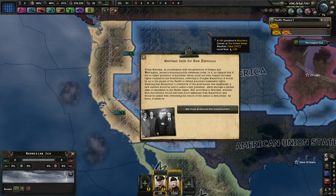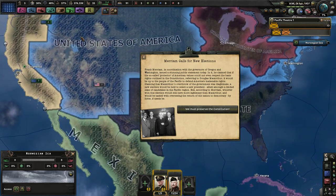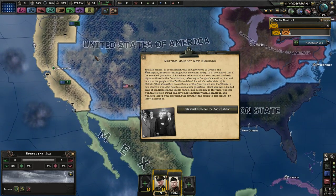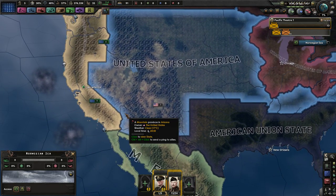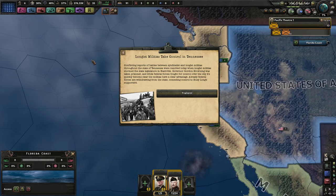Frank Merriam, in coordination with governors of Oregon and Washington, issued a public statement claiming that if MacArthur could not respect the basic rights outlined in the constitution, it would be up to the people of the Pacific to defend America's inalienable rights. MacArthur's overthrow was declared illegitimate, and a new election would be held to select a new president from a limited slate of candidates in the Pacific region. Whoever won would have more legitimacy than MacArthur and would be tasked with overseeing the return of democracy by force if need be.